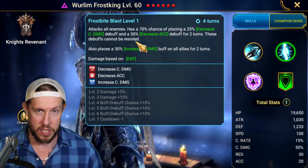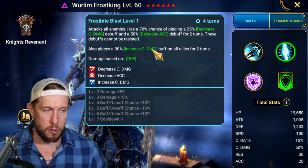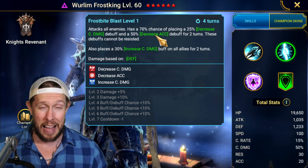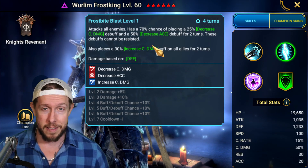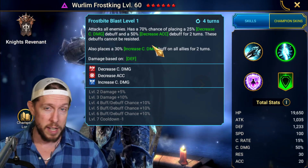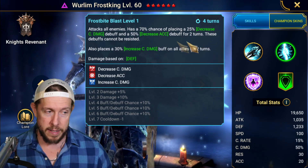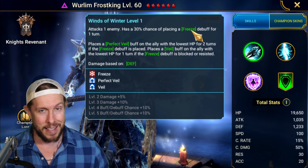On the A2, Frostbite Blast, on a three-turn cooldown, attacks all enemies with decreased crit damage and decreased accuracy on all enemies for two turns — and these debuffs cannot be resisted. It also places increased crit damage on all allies for two turns. The unresistable decreased accuracy makes him immediately viable for Bommel teams. He doesn't need accuracy to land these debuffs, and even a resisted A1 freeze still veils an ally.